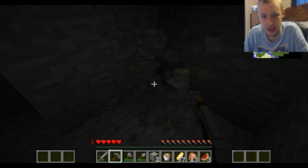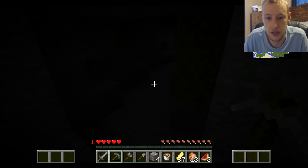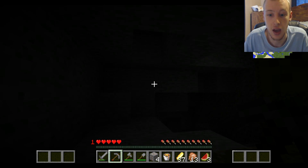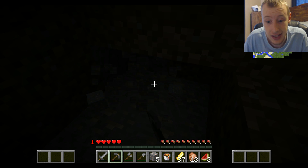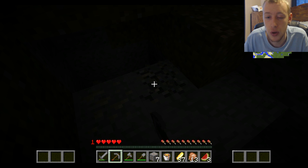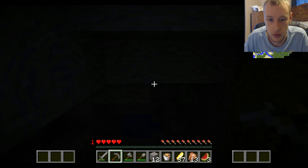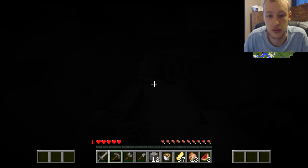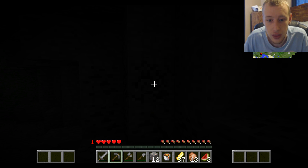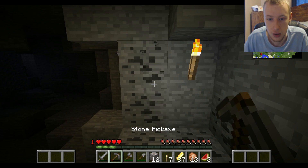I'm scared something's gonna kill me - everything kills me in this game so far. I don't have torches, that's not good. I can't see - I feel bad for you guys because I sure as heck can't see either. That's iron though, we gotta take the iron. I just need coal - why is coal not a thing in this game? I've never had so much trouble finding coal in my life in a Minecraft world.